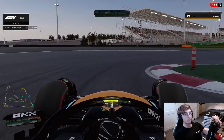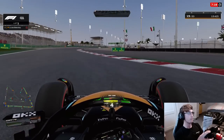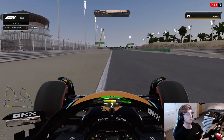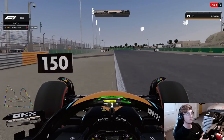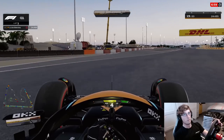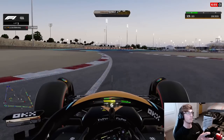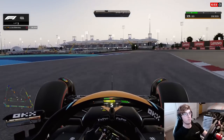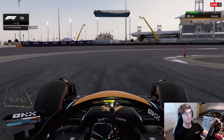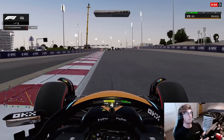Heading into Turn 1, rotating the car like crazy. You're going to see that quite a lot through this video — it's just a common theme of how we have to rotate the car using the rear, pretty much sliding the car, pushing the rear a lot on the entry. We actually missed that apex, so not an ideal start to this lap as we head into the Sector 2 S's. Then we've got this tricky right-hand hairpin where we've missed the apex again — two apexes missed.